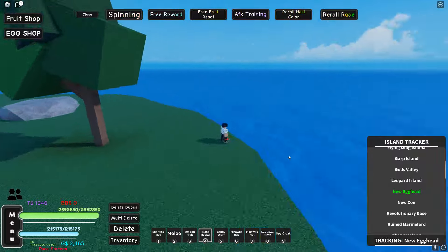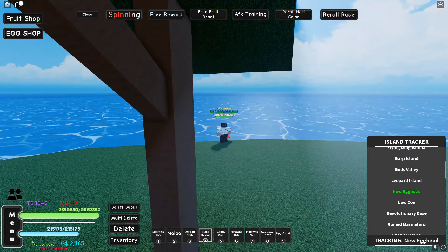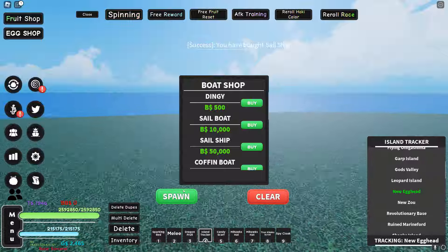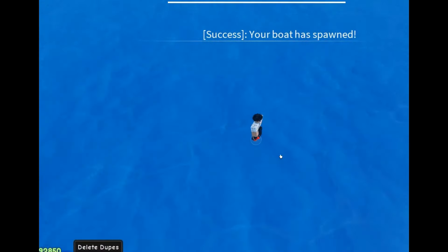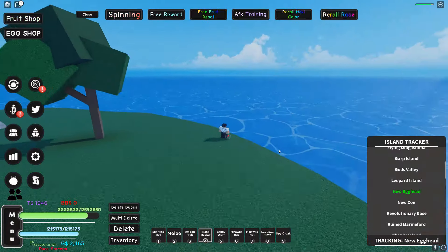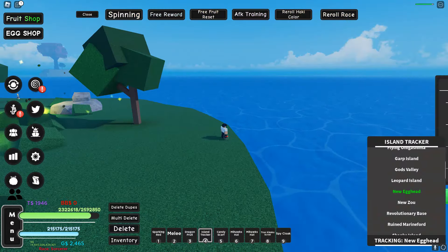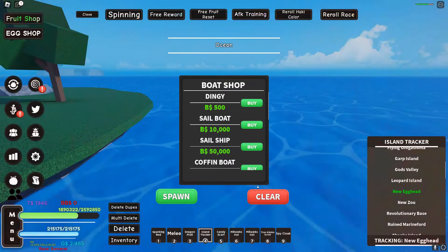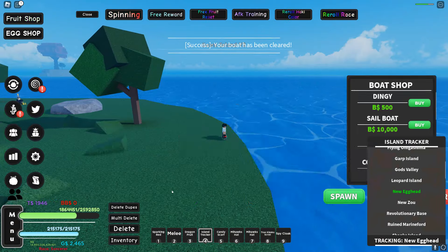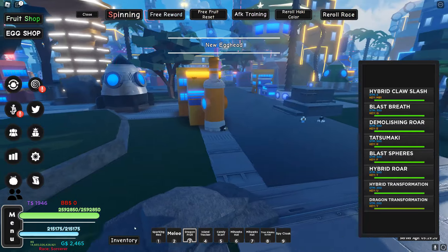If you want this fruit, obviously you're gonna need the normal Paw first, which is actually stupid easy to get - all you need to do is spin a few times in the gacha. Not too hard to get at all. Then you're gonna want to go over to New Egghead - buy yourself a ship.